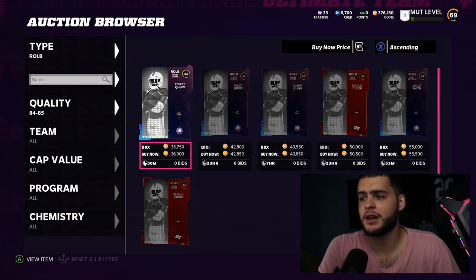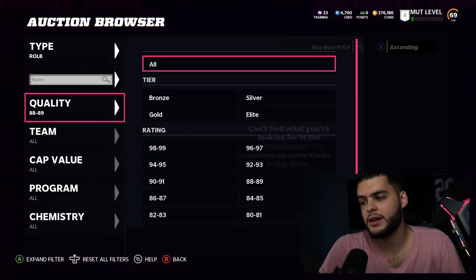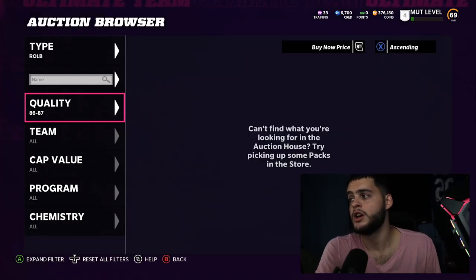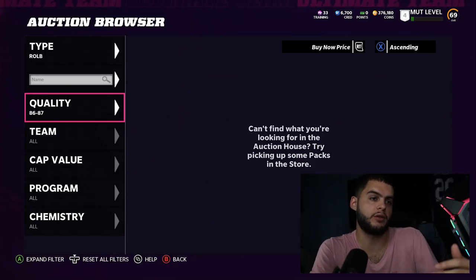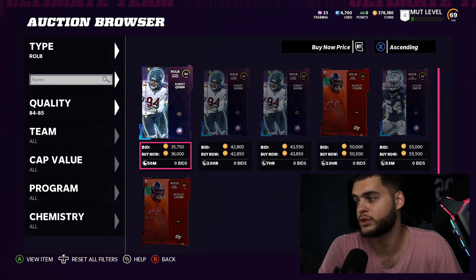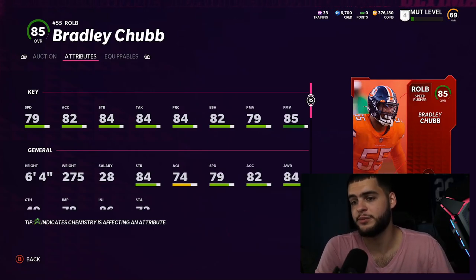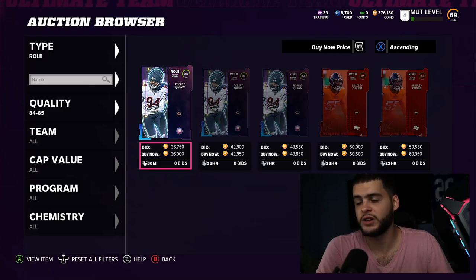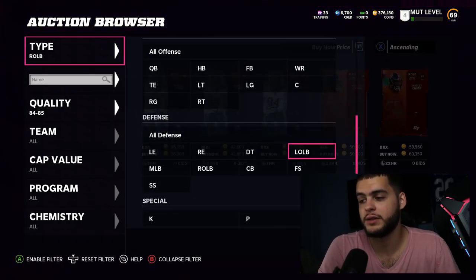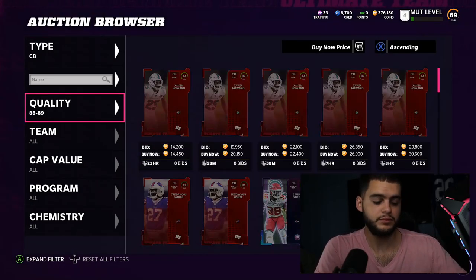For right outside linebacker, you can get lucky with budget guys like Quidy Pay. But remember — you already have Khalil Mack, so you may not even need a right outside linebacker depending on your defense. In a 4-3 or 3-4 you can just keep subbing Khalil Mack on either side. Bradley Chubb isn't horrible with his finesse move, block shed, and speed, but I'd just run Khalil Mack on either side and keep my three down linemen rather than spending coins on a budget outside linebacker.